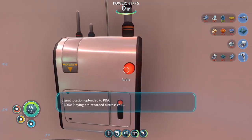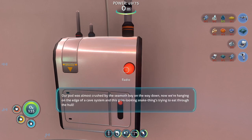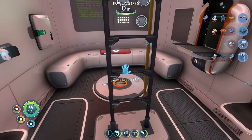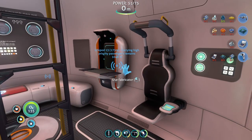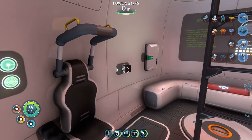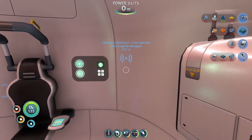Another message. Pre-recorded distress call. This is Ozzy from the cafeteria. What the hell, guys? They didn't warn us this might happen. Our pod was almost crushed by the Seamoth Bay on the way down. Now we're hanging on the edge of a cave system and this grim looking snake thing is trying to beat through the hull. Come get us already! Signal location uploaded to PDA.